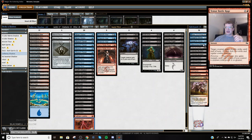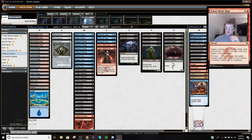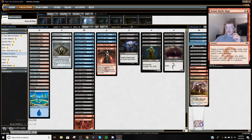The sideboard's kind of the same. The one card I cut is a Lavamancer for a Ceremonious Rejection. I think Tron's in a pretty good spot right now. The two decks that I think are under-represented right now are Tron and Humans. I think Humans is good if it can figure out how to handle the Phoenix matchup, but it's just not doing that quite yet. So I cut a Lavamancer for a Ceremonious Rejection to fight Tron a little bit more.